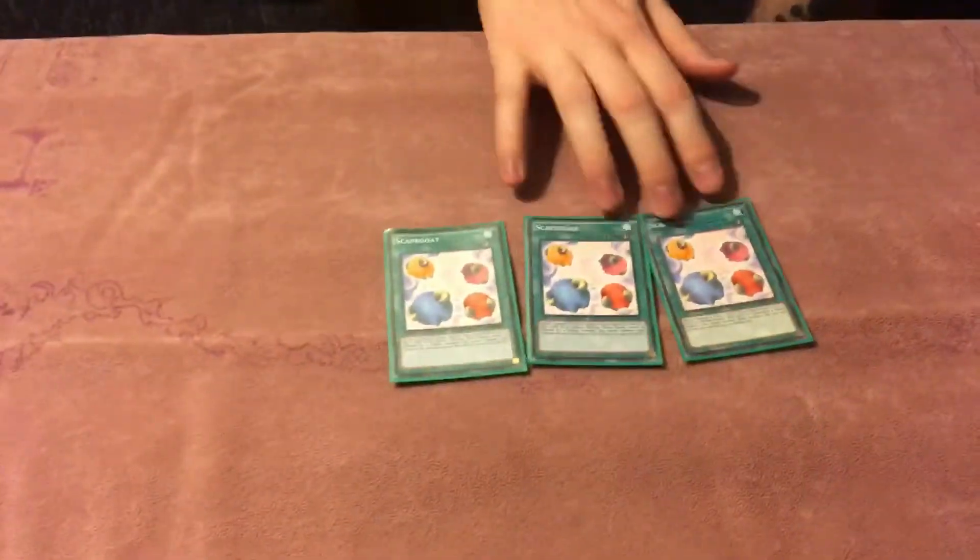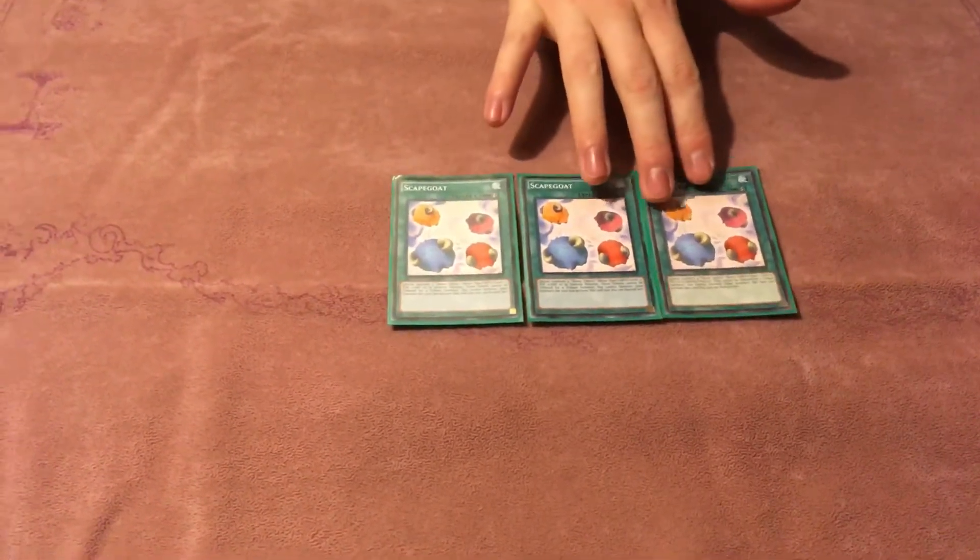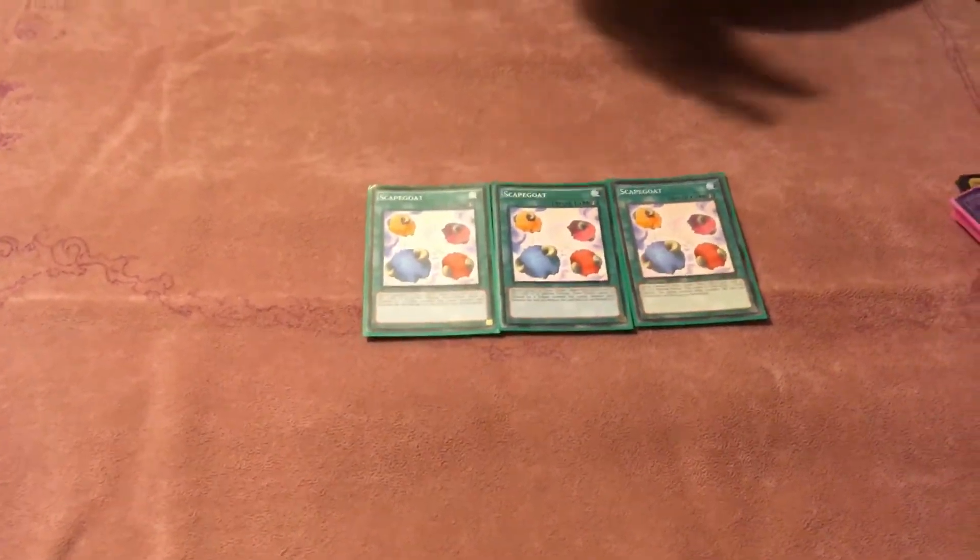And then three Scapegoat. This is just your extra power play — this deck doesn't suffer from playing Scapegoat in the slightest. You have plenty of room in the deck, so it's really good. Make your free Borrelload. Card is unfair.